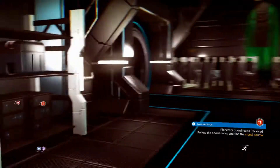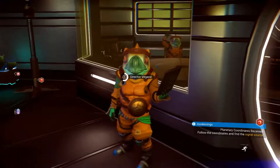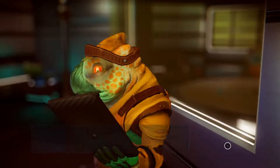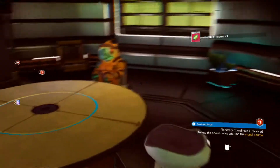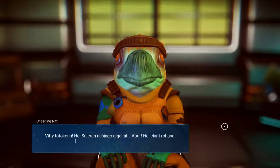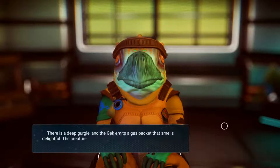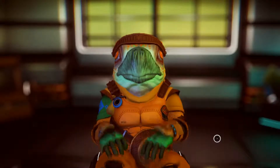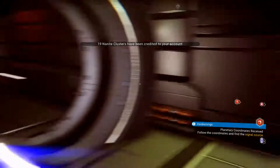There's more — let's talk to this guy. Can we barter with him? Maybe we get some cool stuff? We can — let's do that. We got another unstable plasma. We're racking up the unstable plasmas, which I have no use for, really. He gave me 19 naniclusters — that's kind of you.